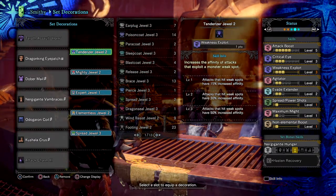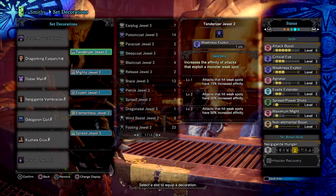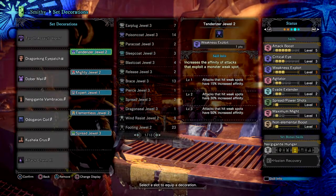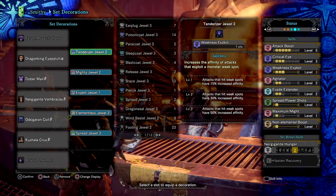Maximum Might 1 to add on extra crit for our current build, and lastly Non-elemental Boost level 1 for a huge attack increase for our current weapon, which I must say is absolutely needed because without it it just feels quite weak and barebones.